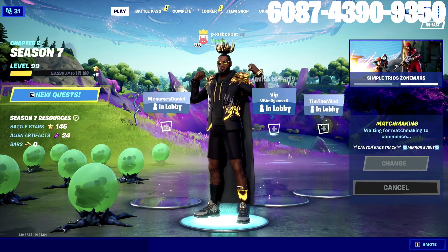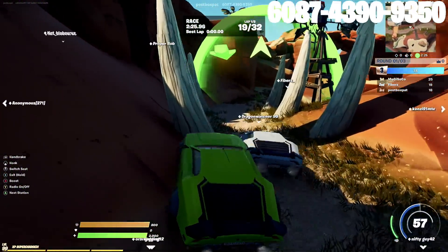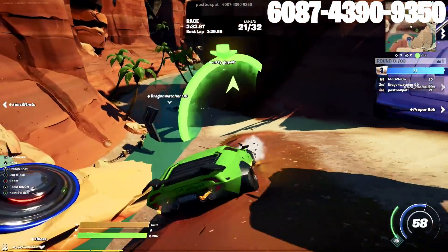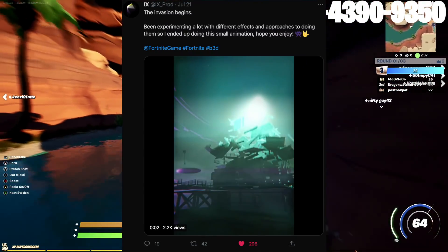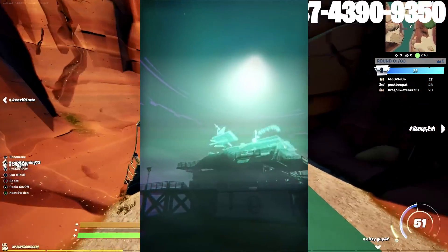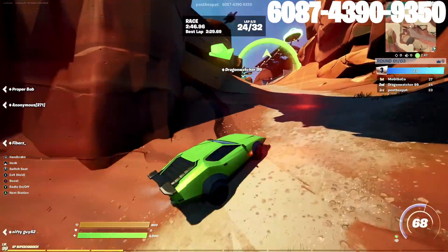So let's jump into the stuff we have for today's video, starting with the upcoming Fortnite event. I want to start off with this animation from IXprod. He's created a concept of possibly what we could see during an event where the alien ships are abducting different POIs. I feel like this is a little bit too advanced for what would actually happen in game, but it's a great animation to kick off the talk about the upcoming event.